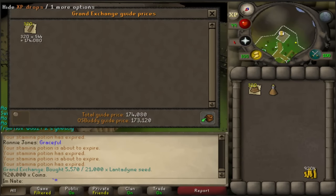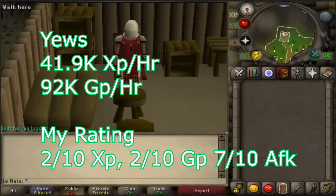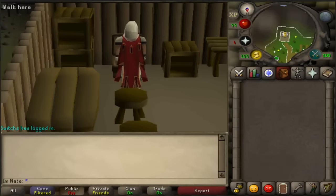I'd recommend looking at current prices at the time you're watching this rather than going off what I'm saying now. They'll probably drop a little bit after this method is more well-known since this just released today. So after testing each spot for 30 minutes, for yew trees I got 41.9k experience an hour and 92k GP profit per hour. The yews are pretty AFK — I'd give them a 2 out of 10 for experience, 2 out of 10 for GP, and 7 out of 10 for AFK-ness.